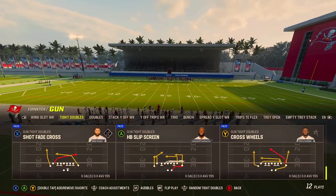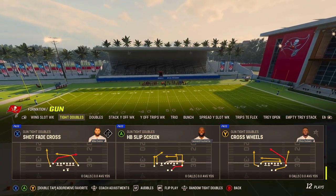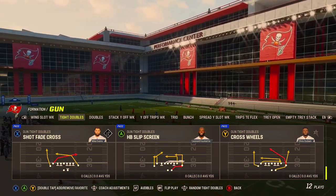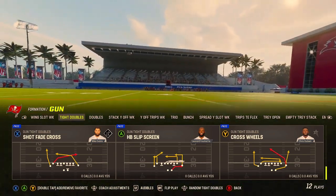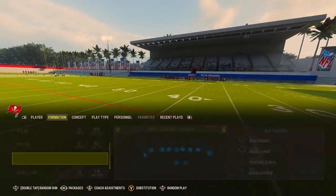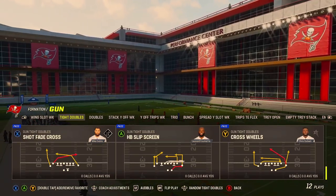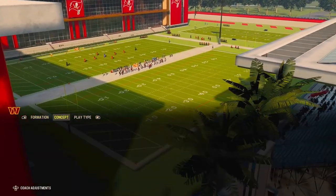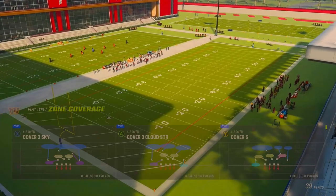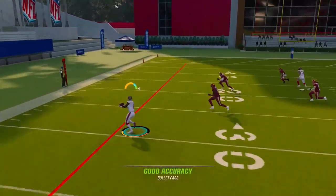Now we're going to end with probably the best play against cover three and cover two — this is a bonus play for those still watching. We are in tight doubles, and the play is cross wheels in the Pittsburgh Steelers playbook. Go by play type to find it. Usually you want to streak Evans, and you can just run this stock. First read is this guy — without too many adjustments this is a great quick-hike scheme for beating cover three. It's Jones first, Evans second.